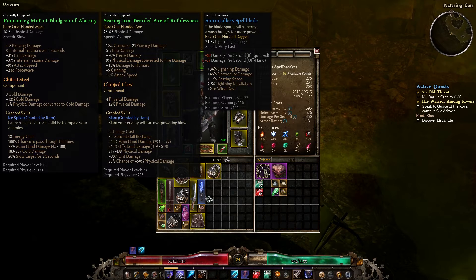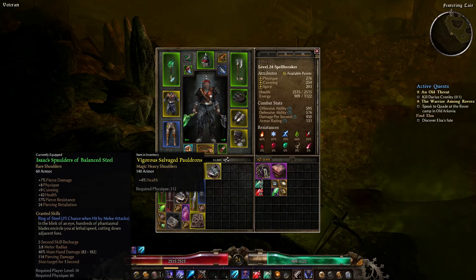What did we just pick up? Stormcaller Spellblade. Holy crap - that's a cool dagger. Lightning dagger, obviously. So not very useful for us, but it's good to know.